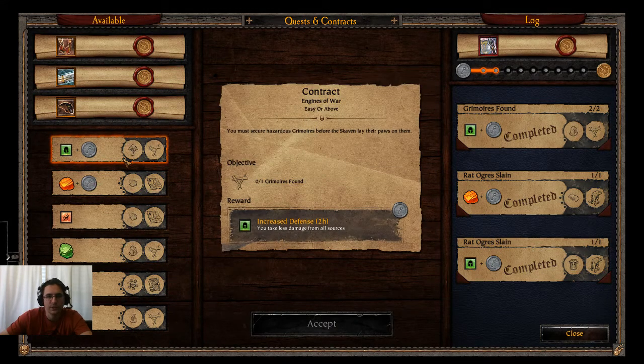Let's take a look at a Contract. This one says Engineer of War, easy or above — so you need to go to Engines of War, and you have to pick up a Grimoire somewhere on easy or above. As a reward, when you turn it in, you'll get increased defense for two hours. So you can plan it out — get increased defense to help you in other Contracts you take on harder difficulties. These are just a buff.